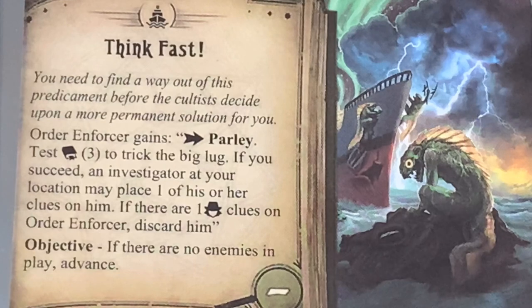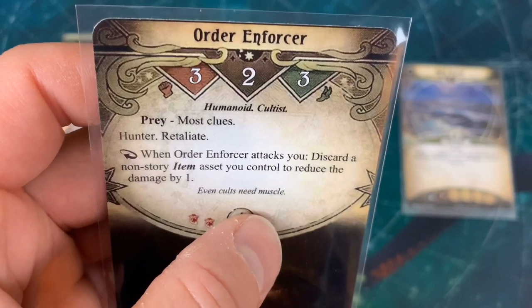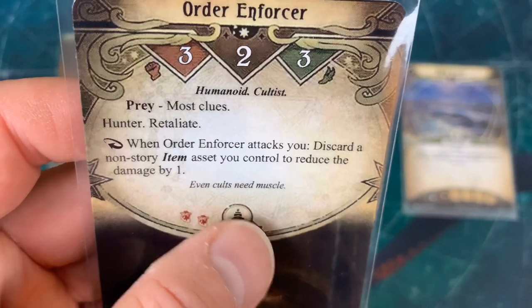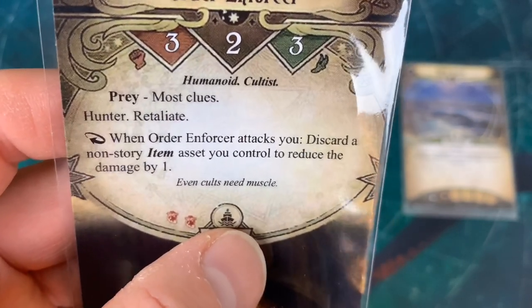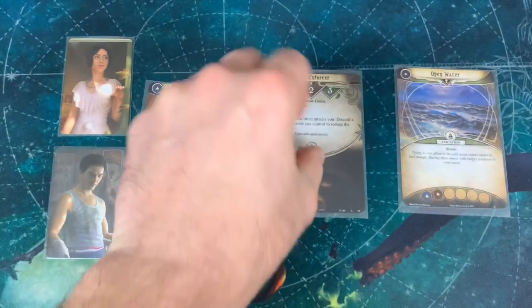Our Act 1A card says 'Think Fast!' — you need to find a way out of this predicament before the cultists decide upon a more permanent solution. The Order Enforcer gains the ability: action, Parlay — test willpower to trick the big lug. If you succeed, an investigator at your location may place one clue on him. If there are clues equal to the number of investigators — which is two — on the Order Enforcer, discard him. The objective: if there are no enemies in play, advance. The Order Enforcer has three fight, four health with the per-investigator bonus, three agility. He's a Human Cultist who preys on the investigator with the most clues. He has Aloof and Hunter with Retaliate.